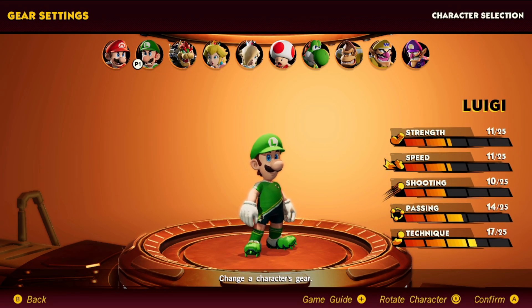Before we start, let's go ahead and take a look at Luigi's base stats. All of his stats are relatively low except for technique, but like I said, it doesn't really matter. Luigi has 11 strength, which is the same as Mario. He also has one less speed, so he's slightly slower.